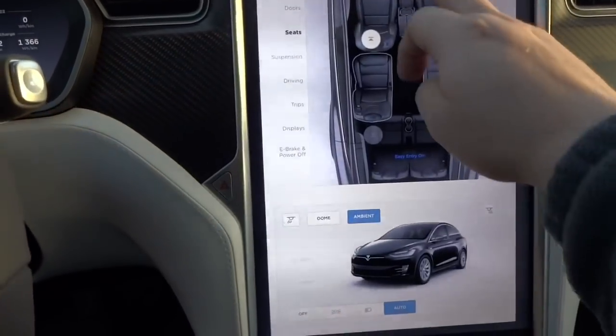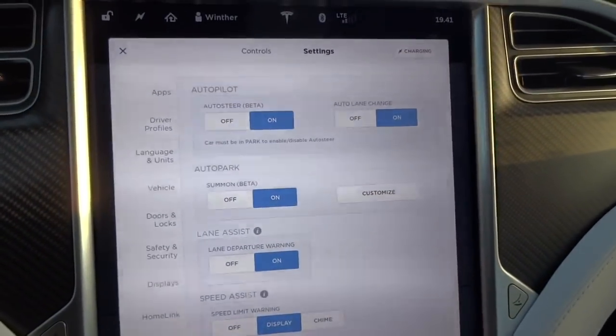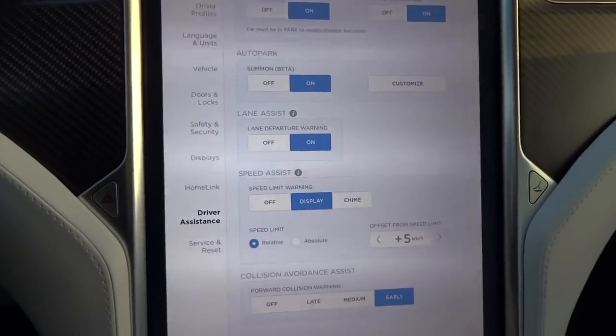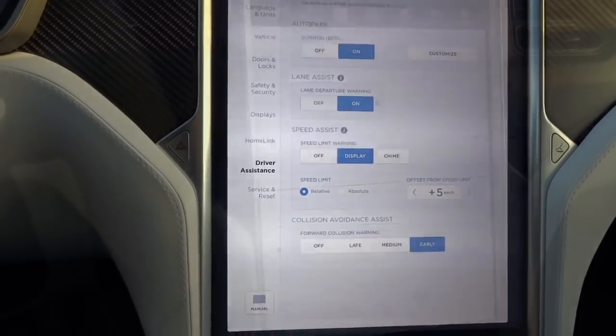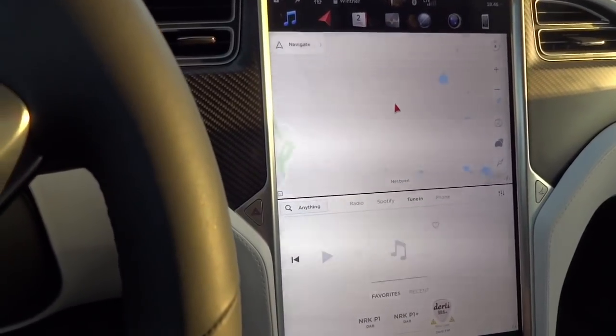If you go to Controls, Settings, and then Driver Assistance, you can now see that auto lane change has popped up again, and the summon feature has also popped up again, along with lane assist warning and lane departure warning. It's all coming back.